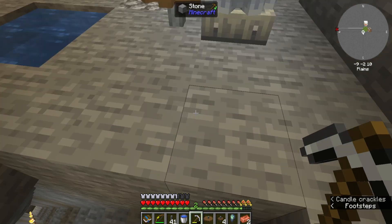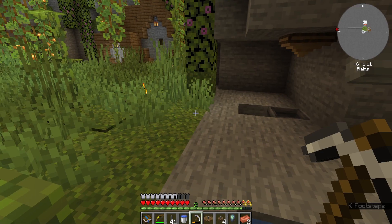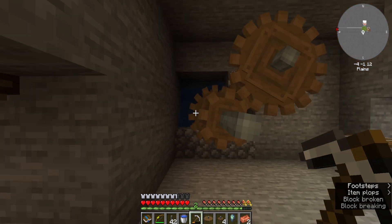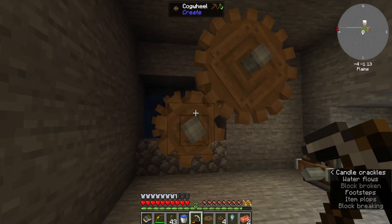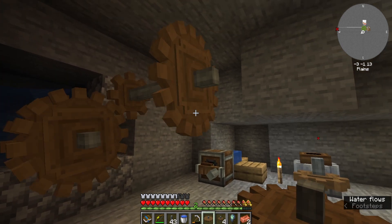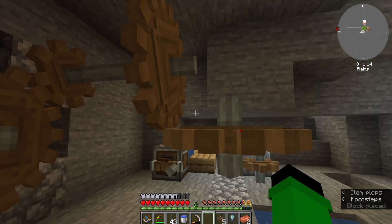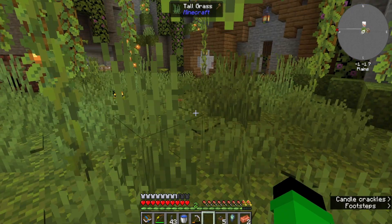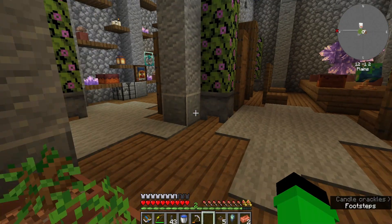So that means we're going back down to the andesite level. The mixer is a side cog, and eventually I'd need to rotate this — so I'll just do that now.